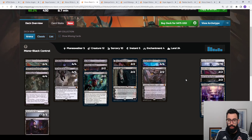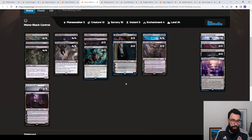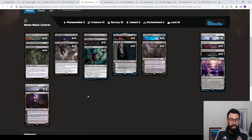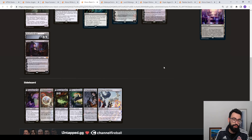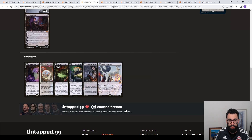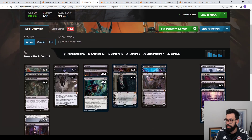We have Mono Black Control — another deck with zero new cards in it. Just your Blood on the Snow deck. This one's at 60% win rate. Deadly Dispute package, which we've seen for months now. Soul Transfer as exile removal. Four Invoke Despairs, Onyx in here. Blood on the Snow sweepers with your Meat Hook. Really just trying to eat away at these creature-heavy decks that fold to a single sweeper. You have your Wish Board for the Learn package with Confront the Past, Reanimate Planeswalker, Lessons for ramp.